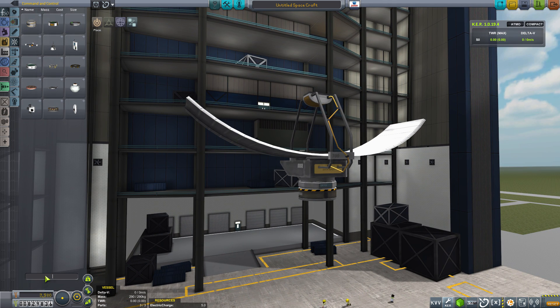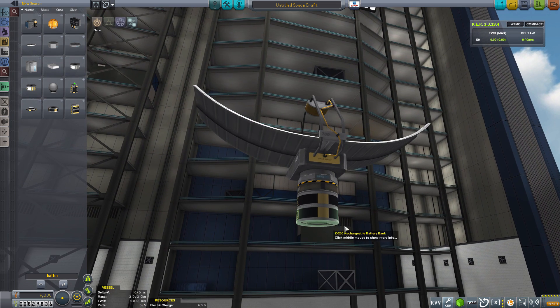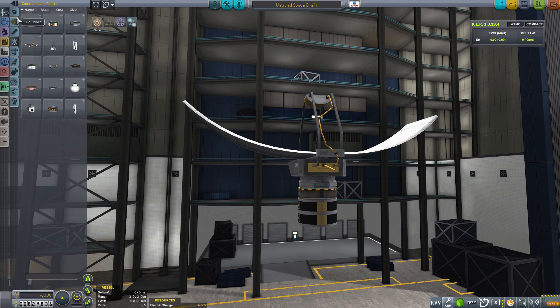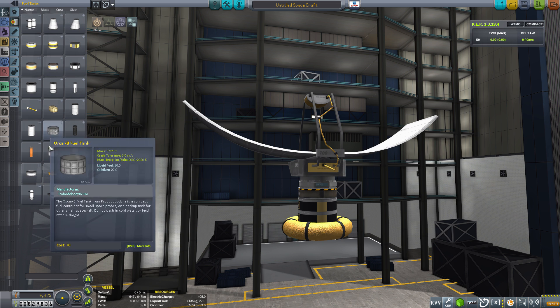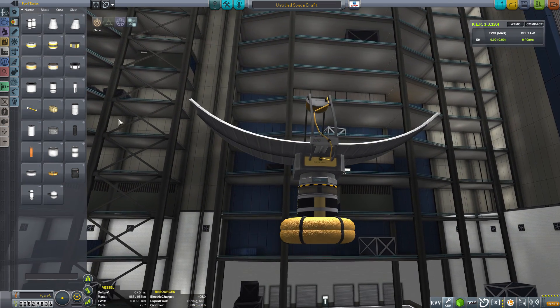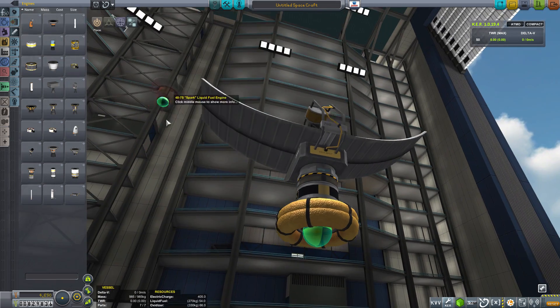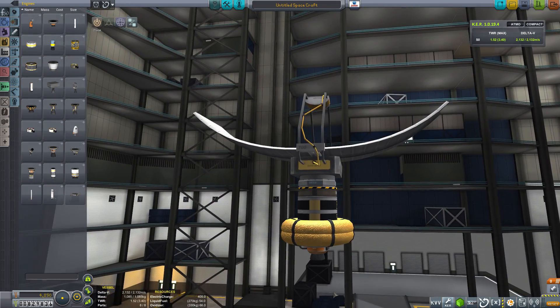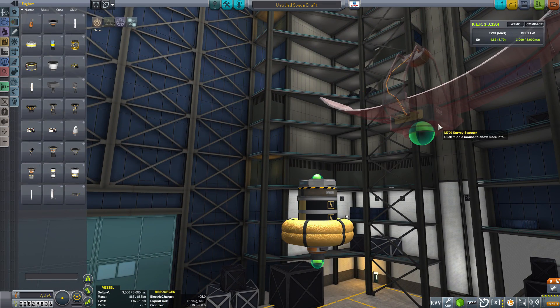And we are going to need some batteries, so let's get some of these little round batteries — let's try two of those. And for fuel, I think for a small satellite, let's try using some of these little toroidal tanks; they rather sort of look the part. We'll get two of those. And then for an engine, the choice is pretty obvious because this little Spark engine fits rather neatly inside the toroidal tanks. So that creates what is a relatively small satellite.